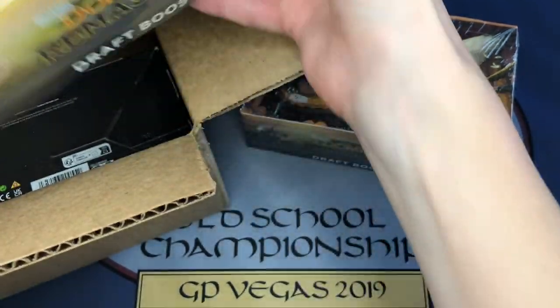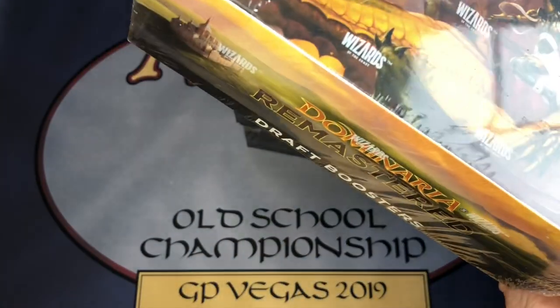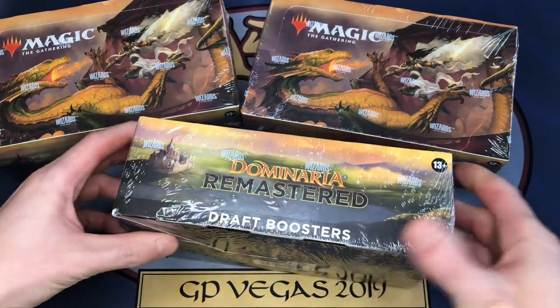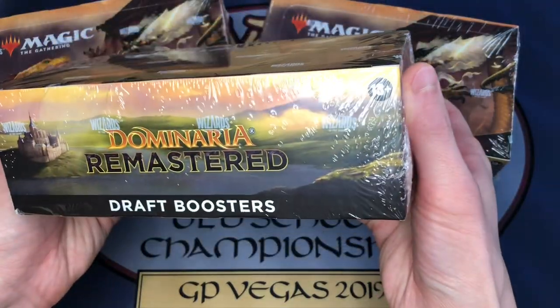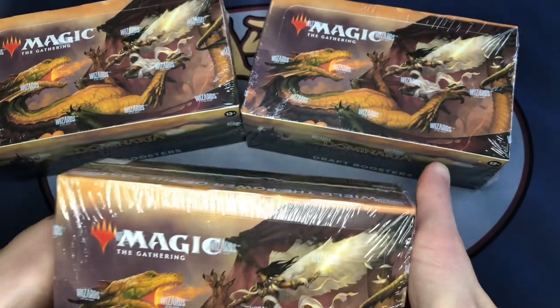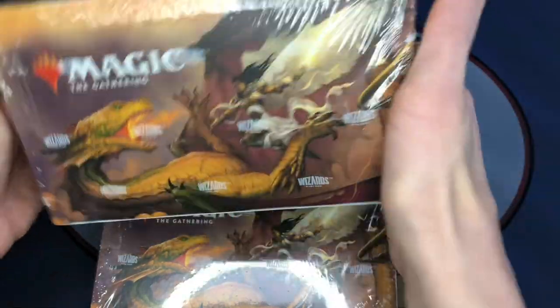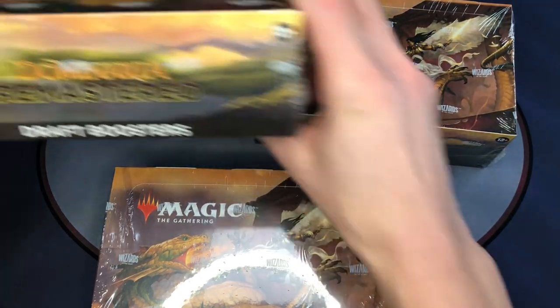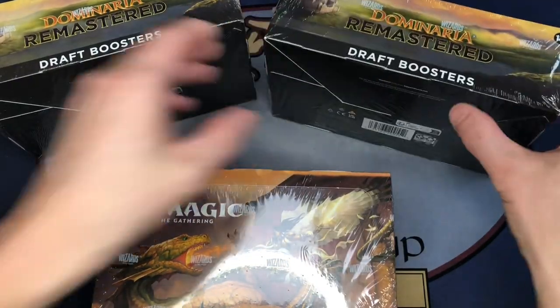We'll pull these out and talk about them for a second, and I've got something else to show you today related to Dominaria Remastered. These three boxes were on sale on Rudy's Patreon a couple weeks ago and they finally showed up — they were $169 a box. They're factory sealed by Wizards and they're in pretty good shape. If any were severely damaged or dented, I'd probably open those and sell them in 12-pack bundles, but these are all in magnificent condition.